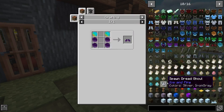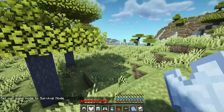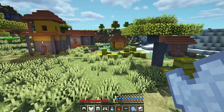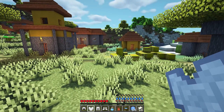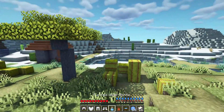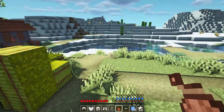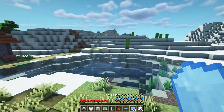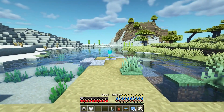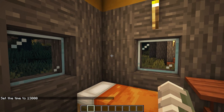This next mod is called Survive. It adds hardcore realistic mechanics to the game such as temperature, sleep mechanics, and stamina. You can create a purified water bottle to manage thirst, and there's a canteen you can fill up, water bowls, and ice cubes if you're too hot. Wool boots will keep you warm.